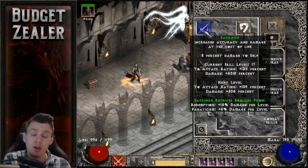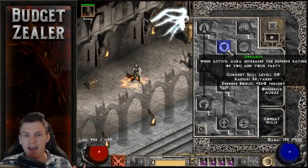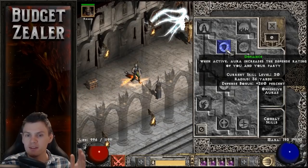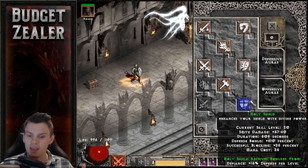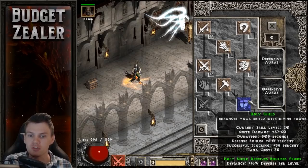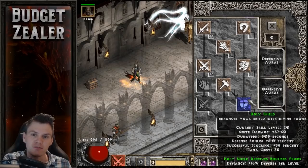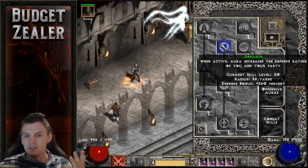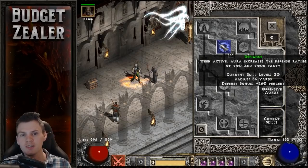The last skill tree is the Defensive Auras, and it's very simple — I only have one skill used here: 20 hard points into Defiance. That's purely because Defiance gives a defense-per-level percent bonus to Holy Shield as a synergy, resulting in an astronomically high amount of defense. That's why I tucked my remaining 20 points into Defiance. That basically wraps up all three Paladin skill trees.